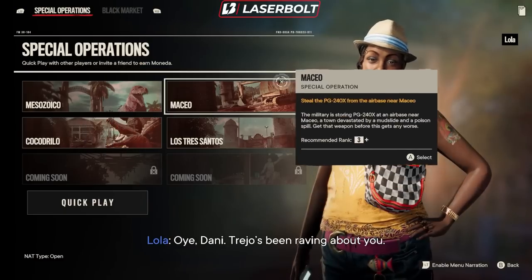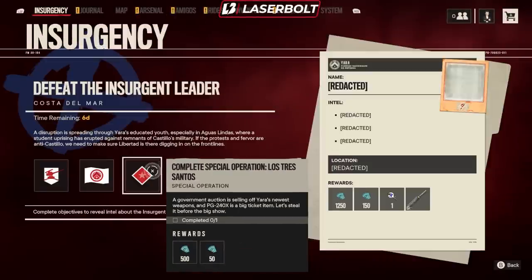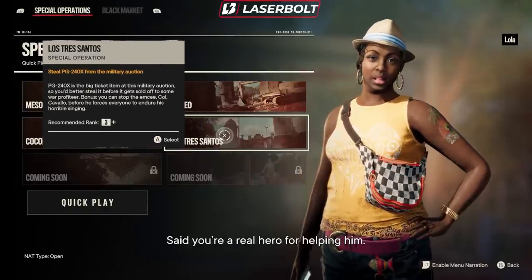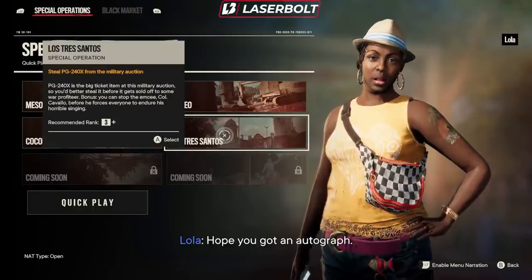For special operations, we have any of these three to pick from, but the one you're going to want to do if you're trying to pick up the one from the insurgency is Los Tres Santos, which was the new one that came out. I have a guide showing you guys the location of where the hidden key is and where the hidden chest is for that 400 extra moneta. So make sure you guys watch that video — I'll leave the link in the description as well.